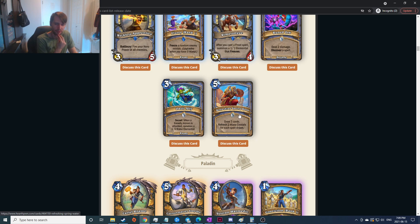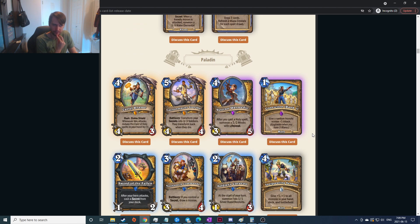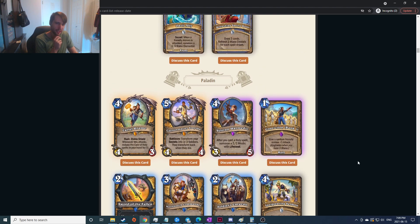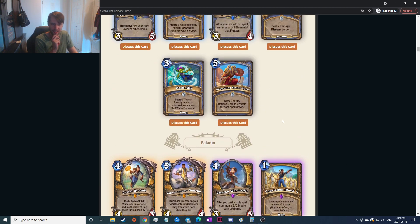Paladin. Rush, divine shield: whenever this attacks reduce the cost of holy spells in your hand by one — four-mana four-three with rush and divine shield alone seems crazy good, and then it does something extra. Transform your secrets into three-three soldiers, they transform back when they die. Oh my god, imagine this when Mysterious Challenger was a thing — that's insane. It used to be four mana but you run it in an all-spell Mage so no minions. If it's an all-spell Mage it's always one mana, and you get a bunch of three-three guys who go back to being one-mana secrets — seems strong.